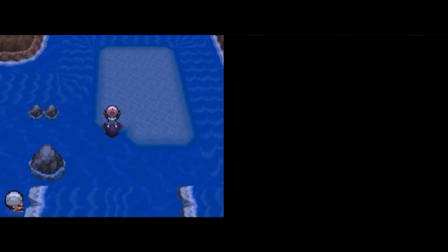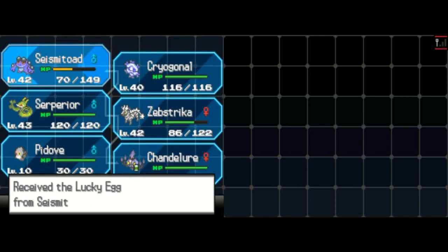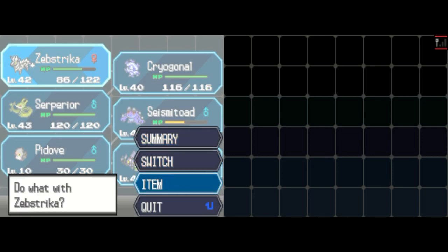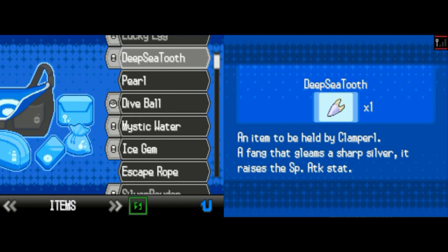I picked up a Deep Sea Tooth there, which is really only good after you complete the game because it helps evolve Clamperl. But I'm not going to worry about that — both of Clamperl's evolutions are awful, so not really interested in that at all.